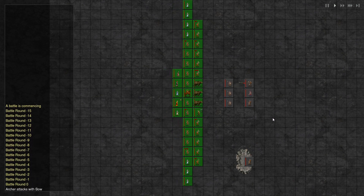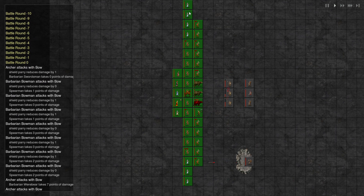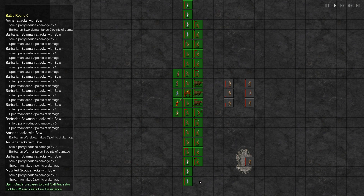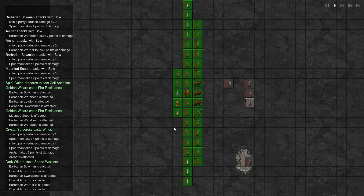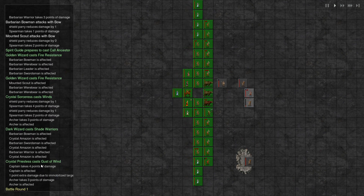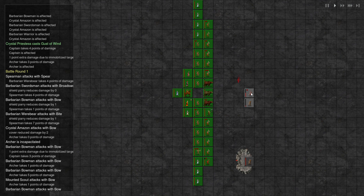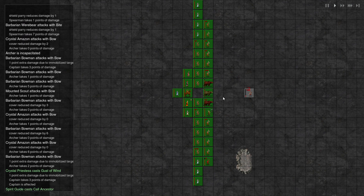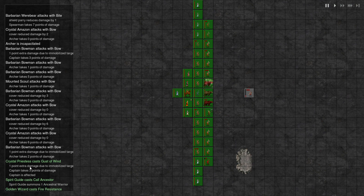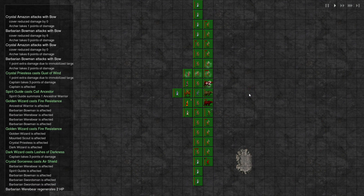Next turn we can see what we can do with our Spirit Guide. Here's the battle — we have good units here, very good. If I could fill in the front line completely it would be helpful, four or five more, so our bowmen in the back are not exposed. Look at that — Shade Warriors. The wind did four damage there. They took a pretty good hit. One point extra damage, immobilize target. One guy left — the captain, and he's gone. Excellent.